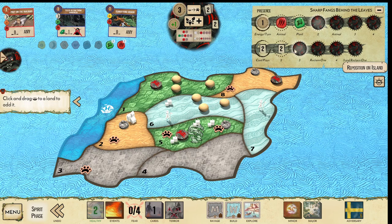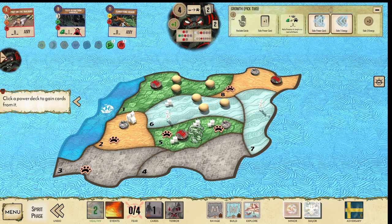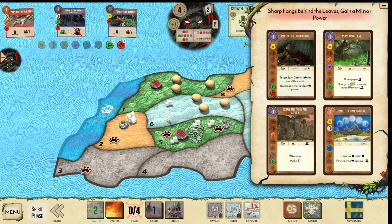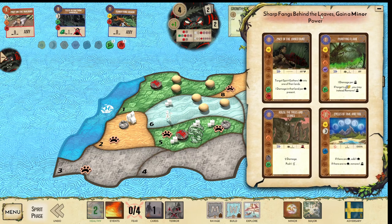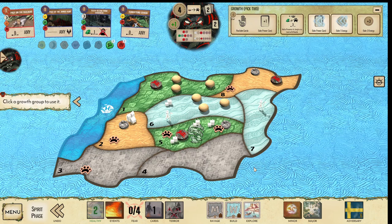Presence from the bottom track. I'm debating if I want the energy — I think I do. Get another minor. There's Cycles, which is light healing for the Sands. We also have Purifying Flame, Pact of the Joint Hunt, and Hunt — these are all really good pickups. Pact allows me to gather and Hunt here to do damage. We'll do Pact because I can go presence from the bottom track.